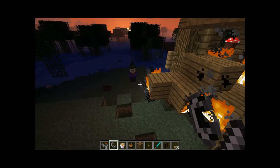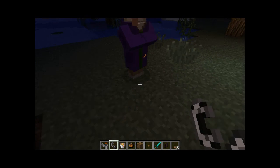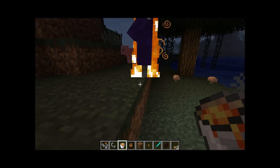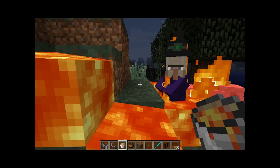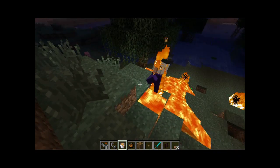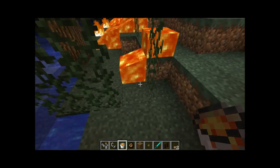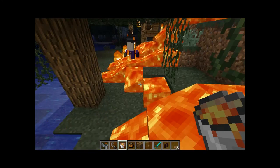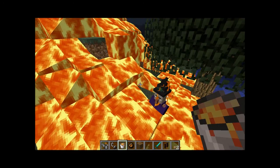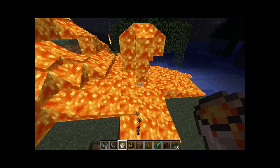Oh no! There she is! Burn, witch! What has she done? Burn, witch! Burn! She's put on a fire-resistant potion on herself. No! Burn, witch! Burn! You shall not escape our wrath. You are a monstrous evil. You float. You're not right. Burn!